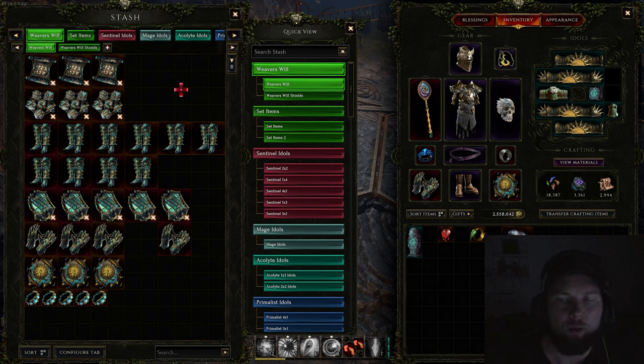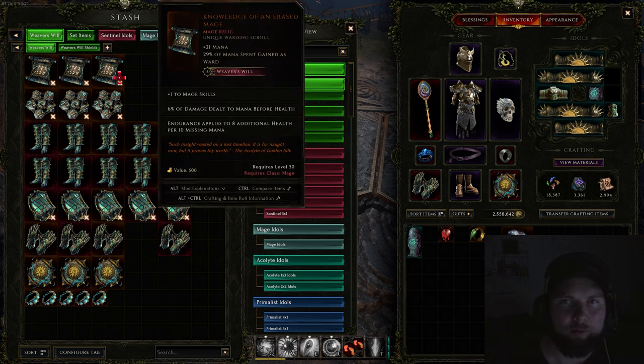That brings us to all the Weaver's Will items. Weaver's Will items are very powerful — most of them require level 30, some a bit sooner. There is one for each class, and then some universal ones. If these drop, you definitely want them because they can add additional affixes while you're leveling up.